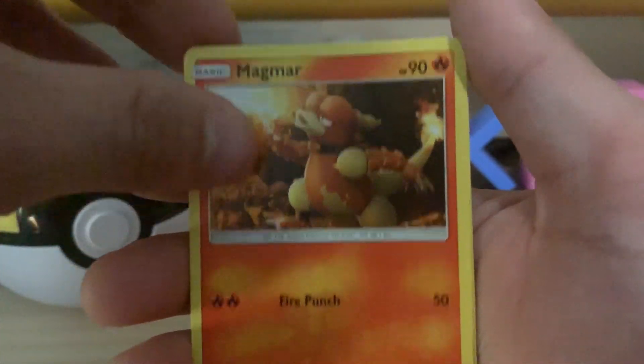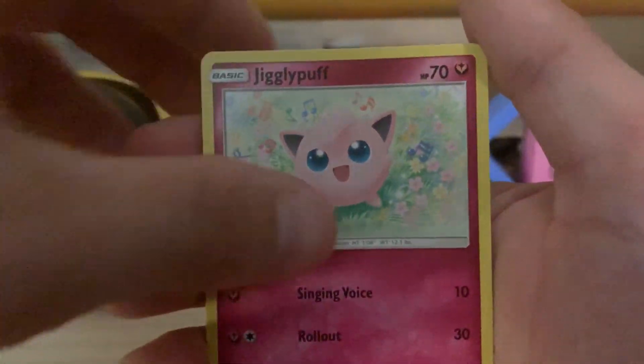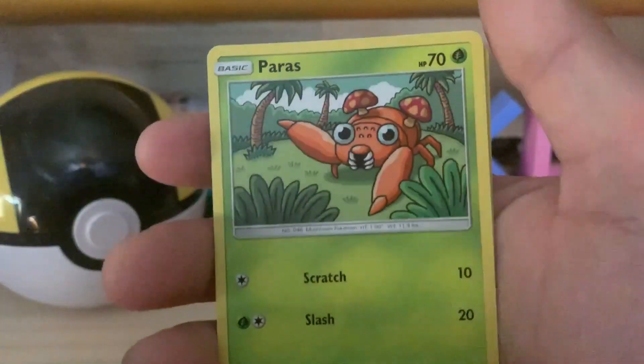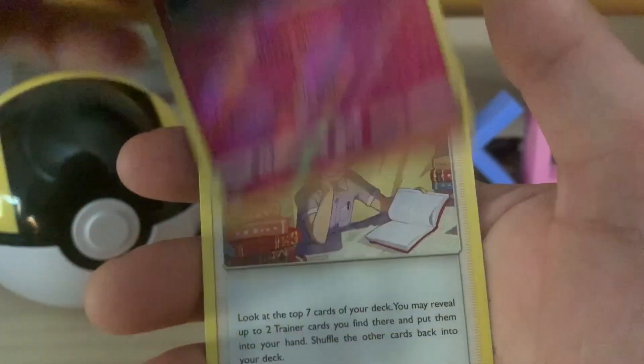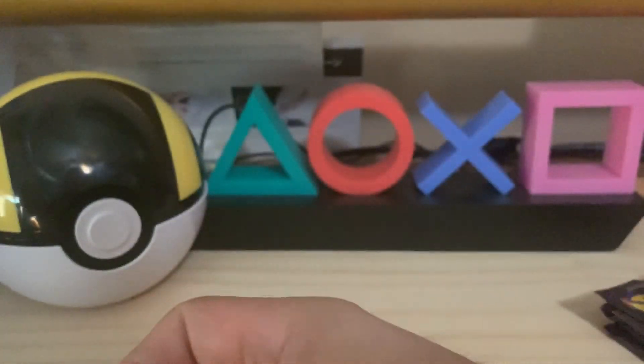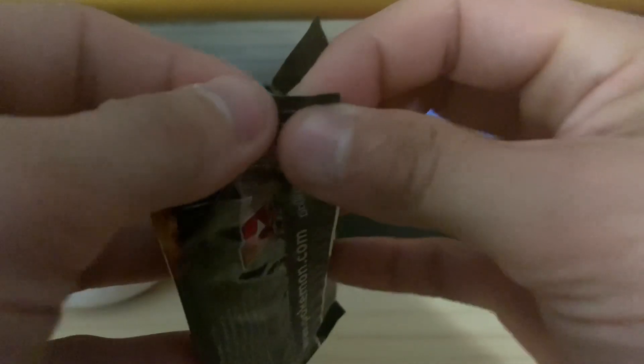In the next pack: Tamer's Earth Strategy, Magmar, Pikachu, Peferi, Jigglypuff, Caterpie. On the Reverse, Mr. Mime Reverse Rare, and a Bill's Analysis. So maybe we have a Shiny right in that first Mew pack. I just hope this box isn't a dud — gotta have something in it, right?